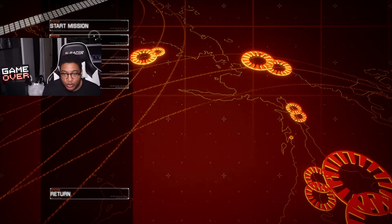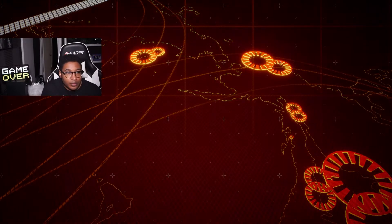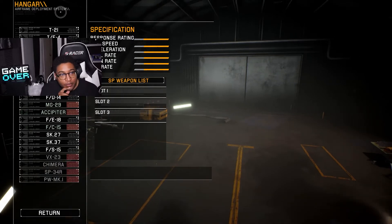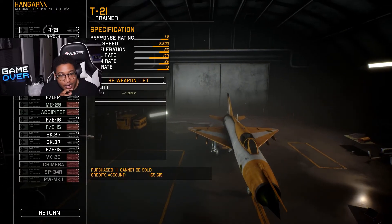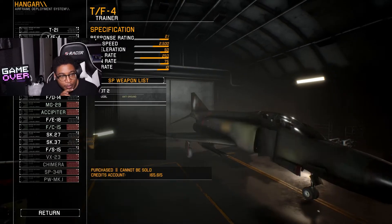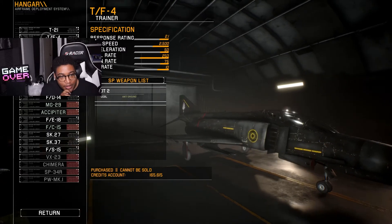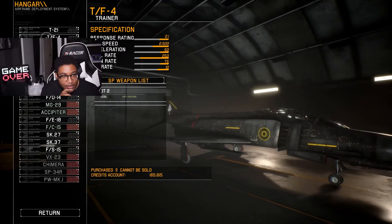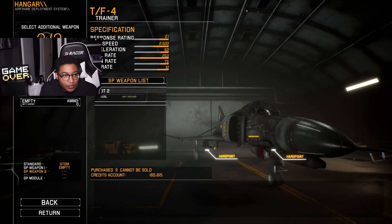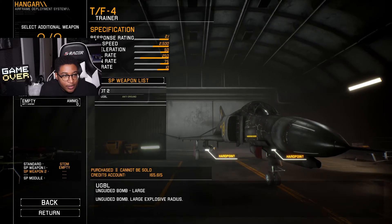Now we'll get into starting the mission. I'm going to play through with some of the initial aircraft and change them out as I go. The first aircraft we got is the T-21 trainer, which only has anti-ground weapons. We'll run through it with this one — all we've got are ground bombs.